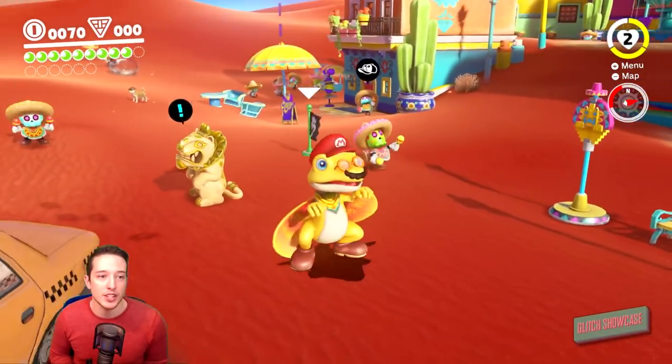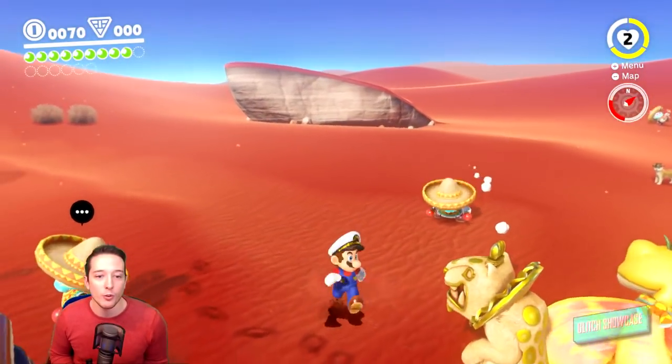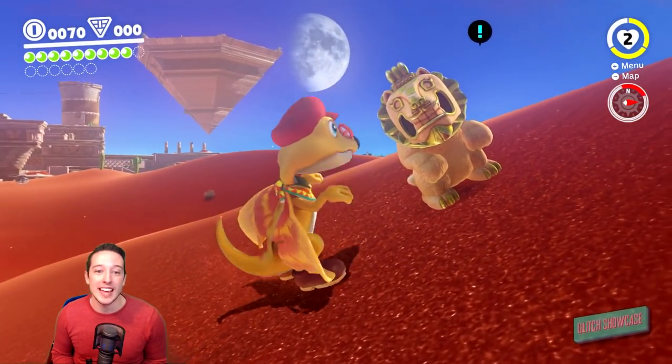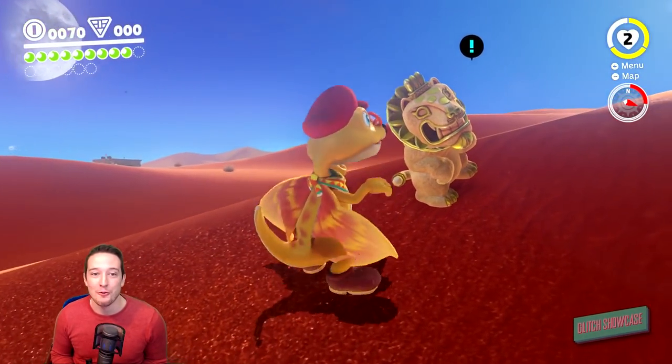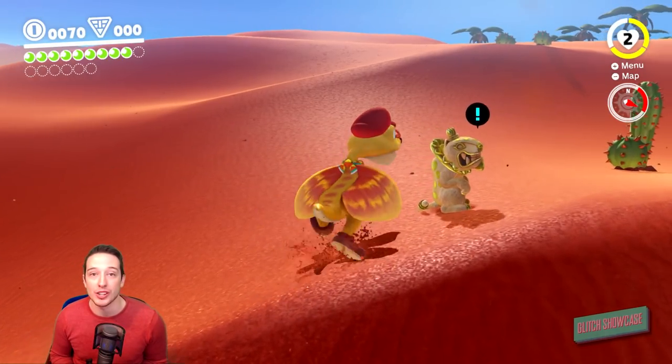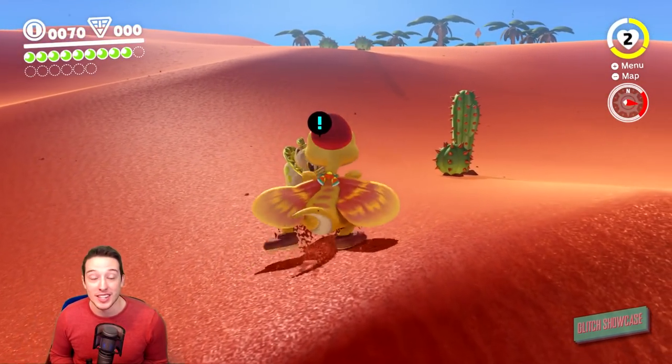Let's push the Jaxi around and see how far we can push him through Toasterina. As you can see, even crazy sand dunes are no match for the Jaxi's moonwalking ability. It doesn't really matter where you push the Jaxi — he will just keep going until he runs into something.